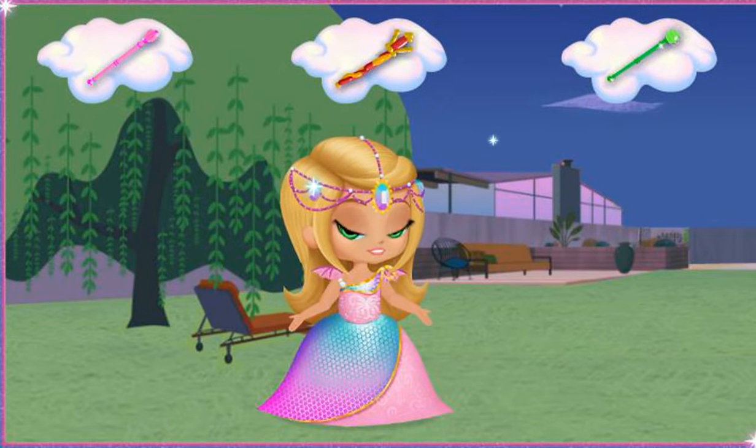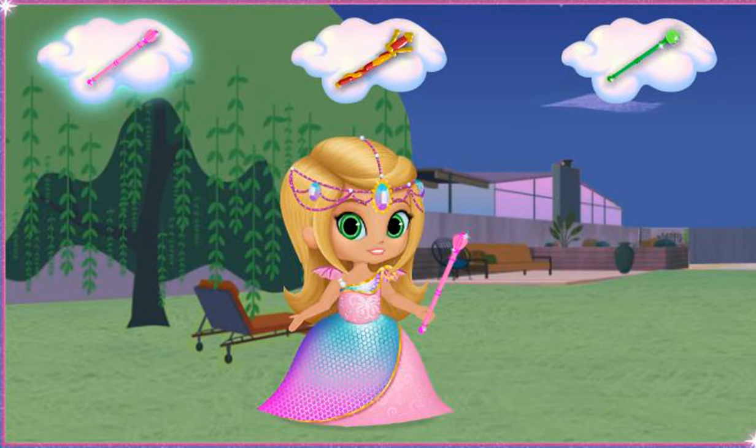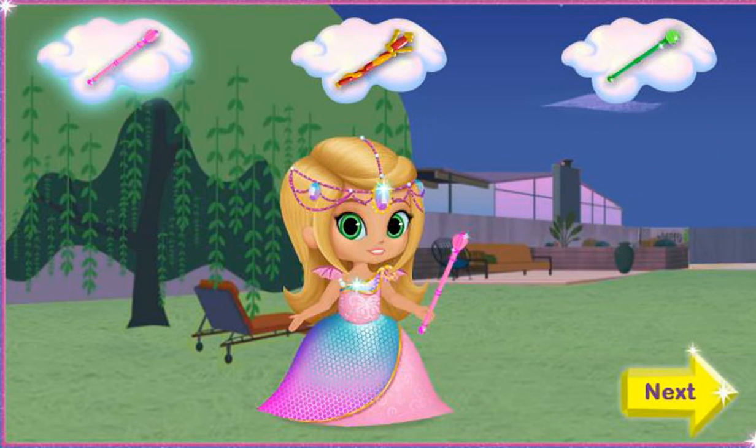Which one of these wands do you want for the dragon princess? A glittery pink wand. Oh, my genie stars! That's a great choice! Click on the wand to see what it does. Way to make the magic happen! Click the yellow Next button when you're done.